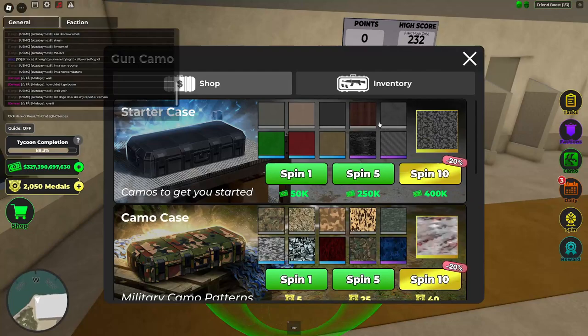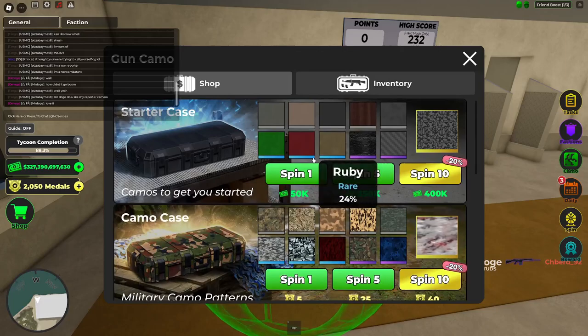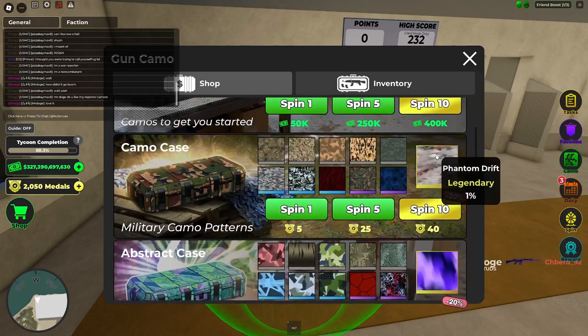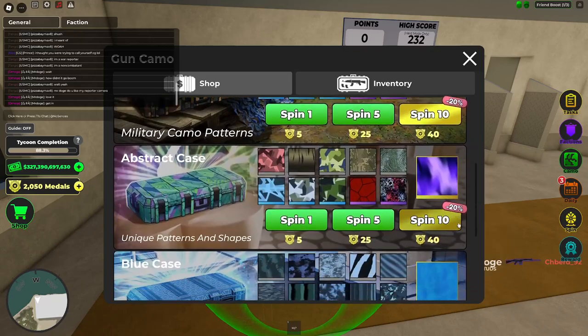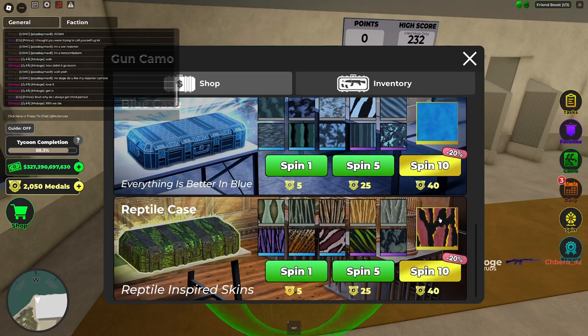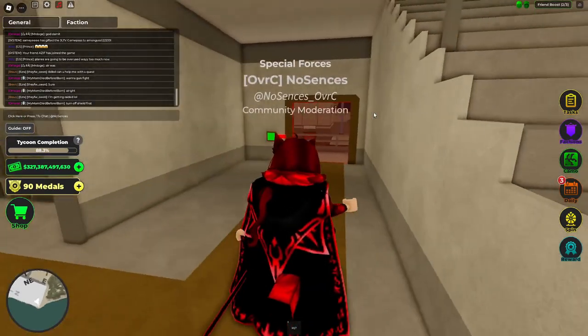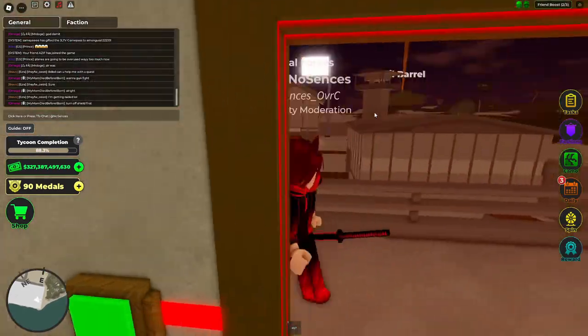You can go to Camo and there are crates. You can spend cash for the starter case which gives certain items, and then with medals you can get all the more rare skins including the animated ones. And now I'm officially broke on medals.